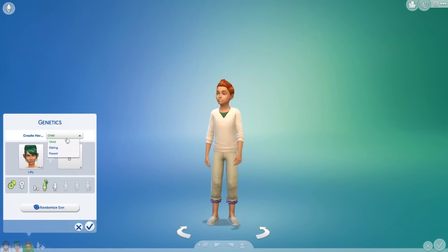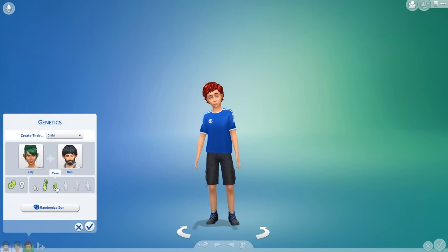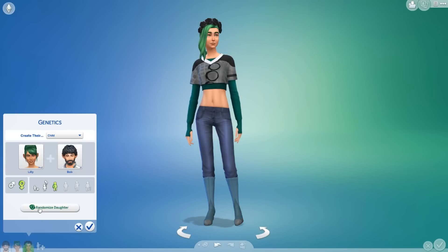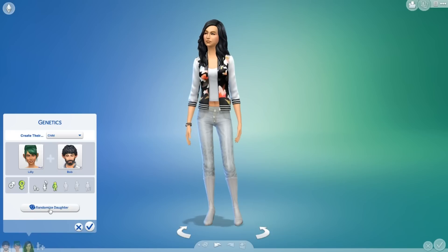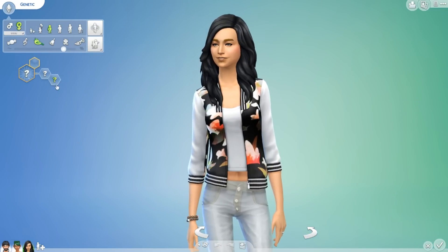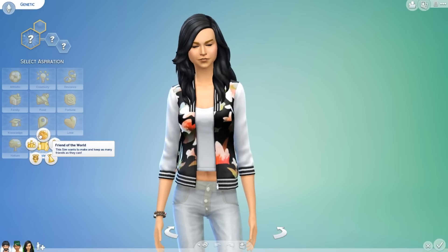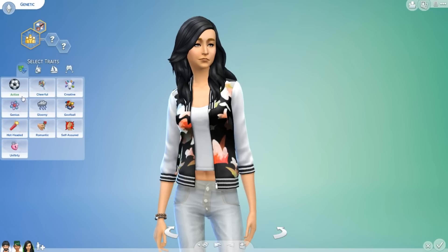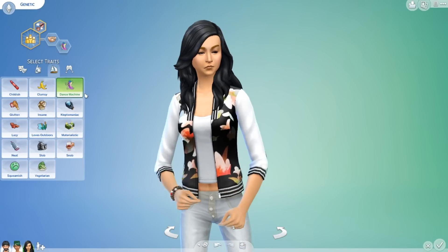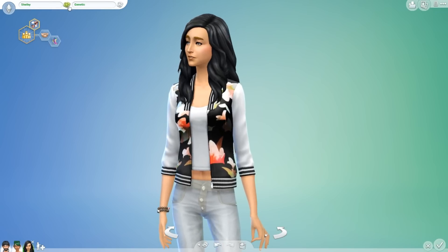We are going to go with child of these two, and we're going to go with teen. It's going to be a daughter. We're going to randomize three times just to be safe — and three. That's what our daughter is going to look like. She doesn't look half bad. Let's give her the personality of being popular — she wants to be Leader of the Pack. She is very Outgoing, and we're going to make her Fun-Loving, probably a Dance Machine. She's a dance machine, she loves to dance. Now we're going to randomize her name three times: one, two, three — Shelby Genetic. That's her name.